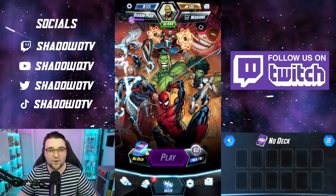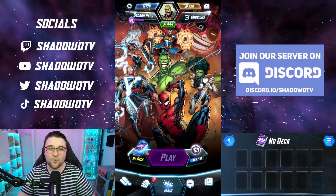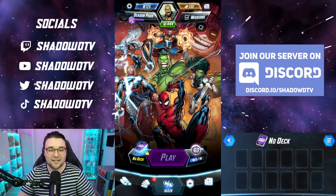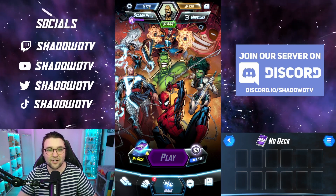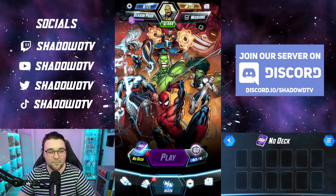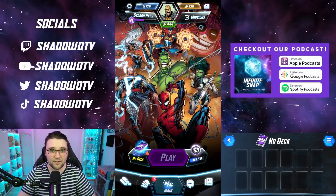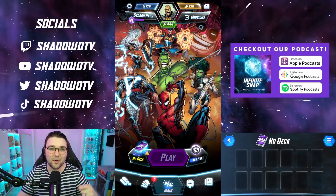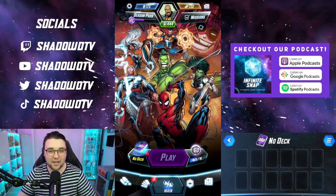First up, we've got the different currencies in the game. It can be a little confusing at first, but it's quite simple once you get your head around it. Up here in blue, we've got credits — this is what you use to level up your cards. You also require boosters to level up your cards, which we'll go through in a moment. Gold is your real-life currency. You do get some for free in the game, but if you want to spend real money, this is the quickest way to level up.